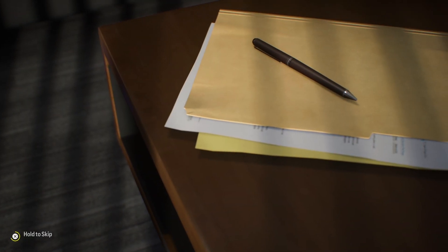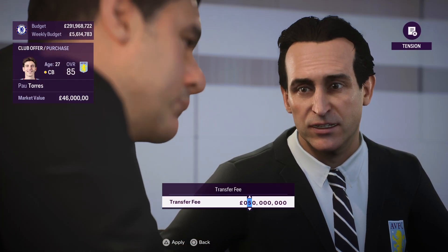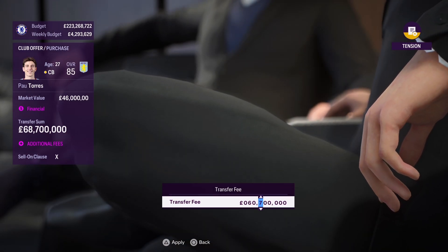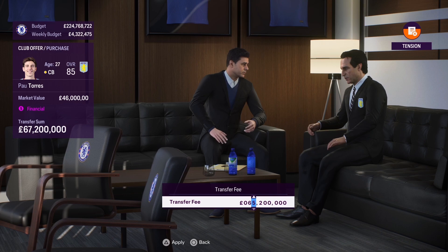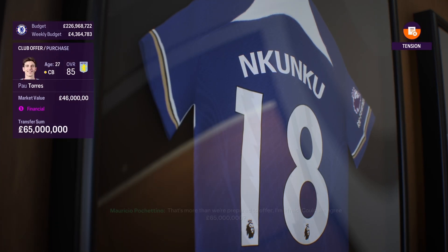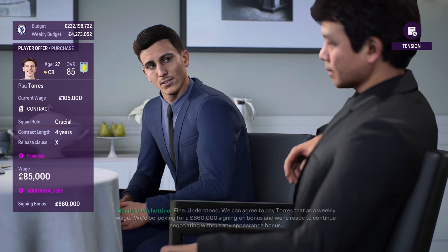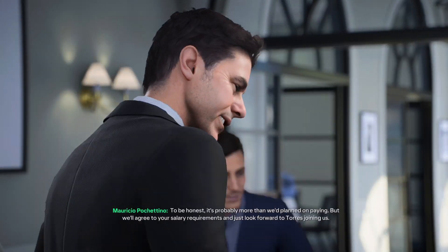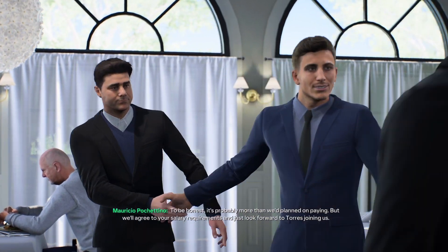Our defense is poor so I'm going to try and sign Pau Torres from Aston Villa — a quality center back. Let's give Aston Villa 50 million, that's above market value. They want 68 million — let's try to bring it down to 60. They still want 67 million — 65, shall we do 65? And yes, they accept it! Now we just have to iron out the contract details. He wants 99,000 — we accept it with a signing-on bonus. Pau Torres has agreed contract terms with us!